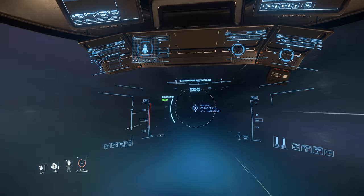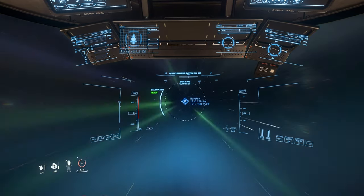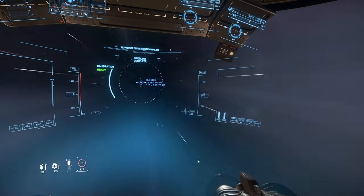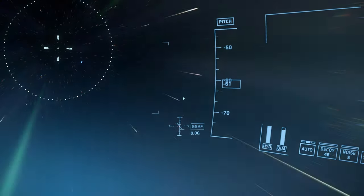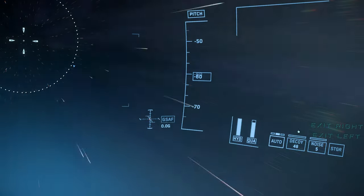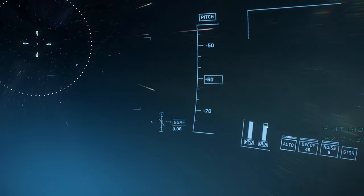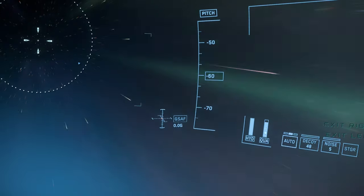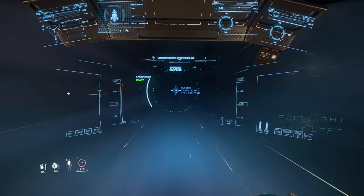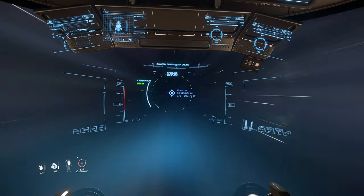I have everything on the HOSAS system, which makes it comfortable to fly around. Down at the bottom right, zooming in, we have our hydro fuel and quantum fuel. Almost accidentally hit Exit Aircraft — that is not what I want to do. The quantum fuel is what we're using now — the super fast light speed — and hydro fuel is just the regular fuel for regular engines. About 20 million left to Hurston, and then we're going from Hurston to Art Corp.